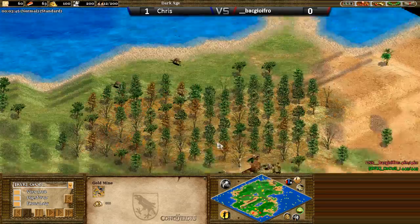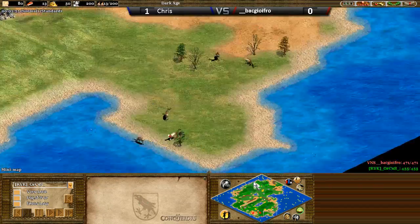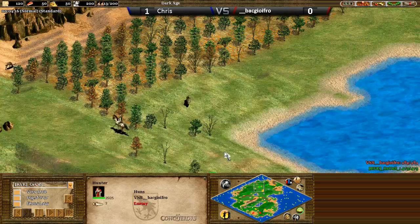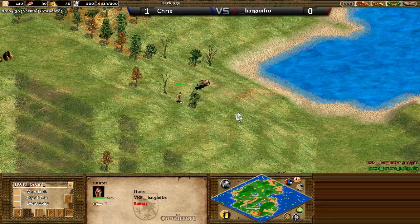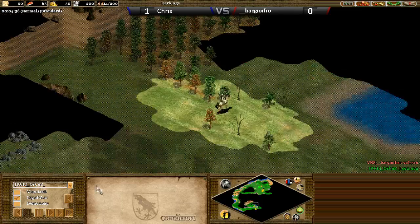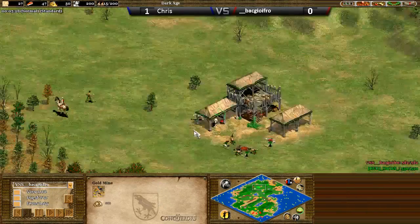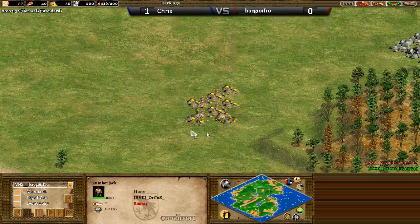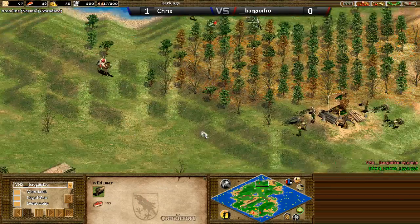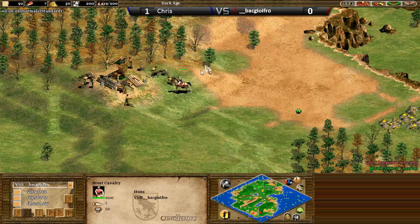It's a massive bonus — essentially you're creating villagers to gather one resource and fishing ships for another. You can build fishing ships while you're advancing in age. It just adds to your economy so much. We'll probably see that from both of them, but sometimes you see early aggression on maps like these. It's not unusual to see players try a combination of both — maybe archers in Feudal Age to harass gold. Chris has scouted this gold and knows it's on the front. BaggioFro is going over to scout Chris right now. Every now and then you see a tower come up behind some wood just to get that harassment to stop galleys coming out.